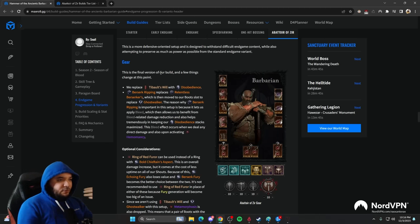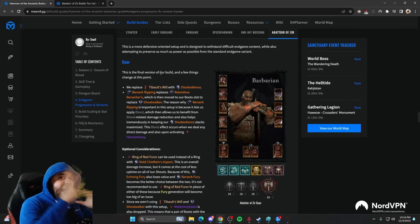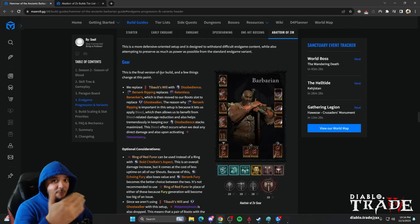In the Abattoir of Zir, which is the super endgame beyond Nightmare Dungeon 100, we're asking the same questions as all other classes: how do we cap our armor, how do we max our resistances, and how do we stay alive? Once we've solved that problem, we build everything else into damage to try to clear all 25 tiers.